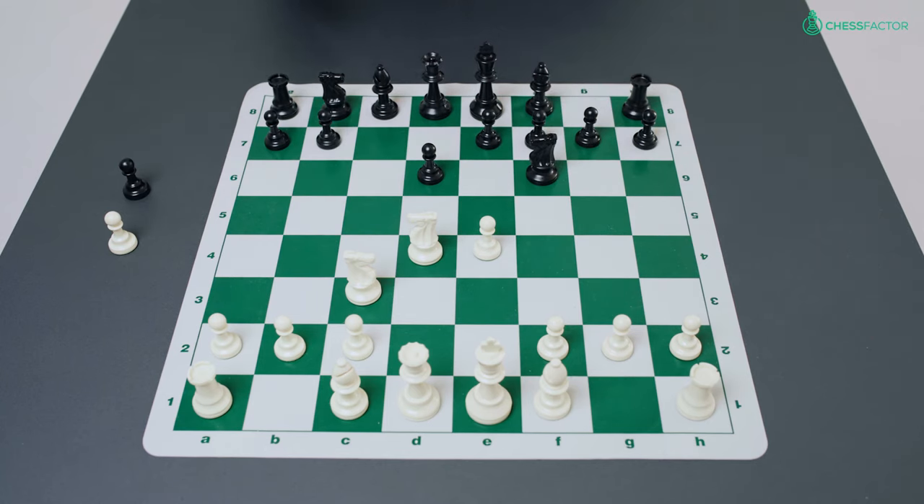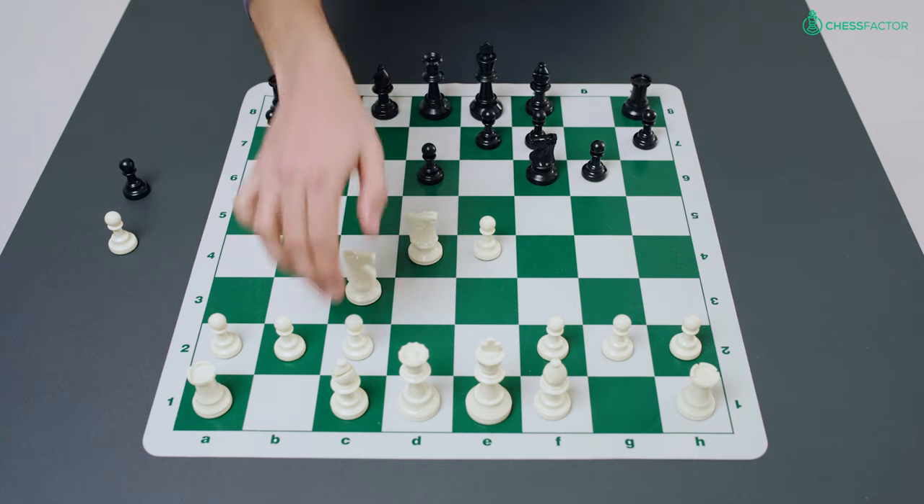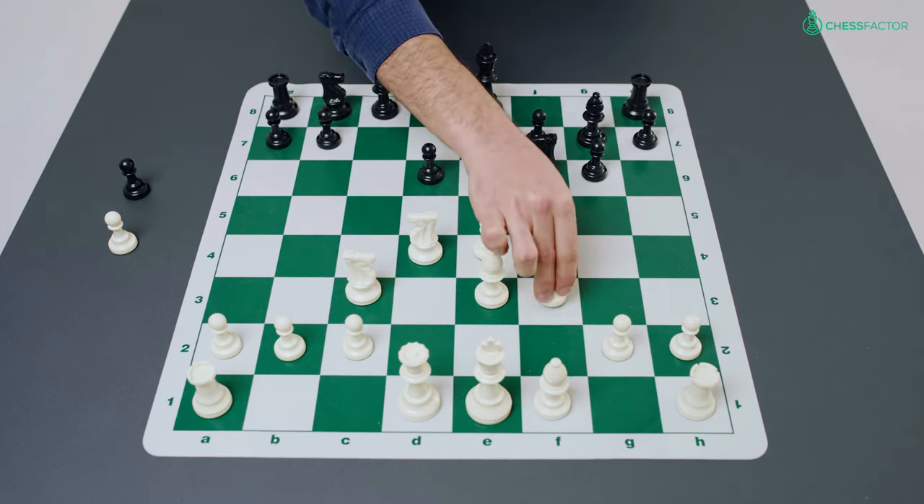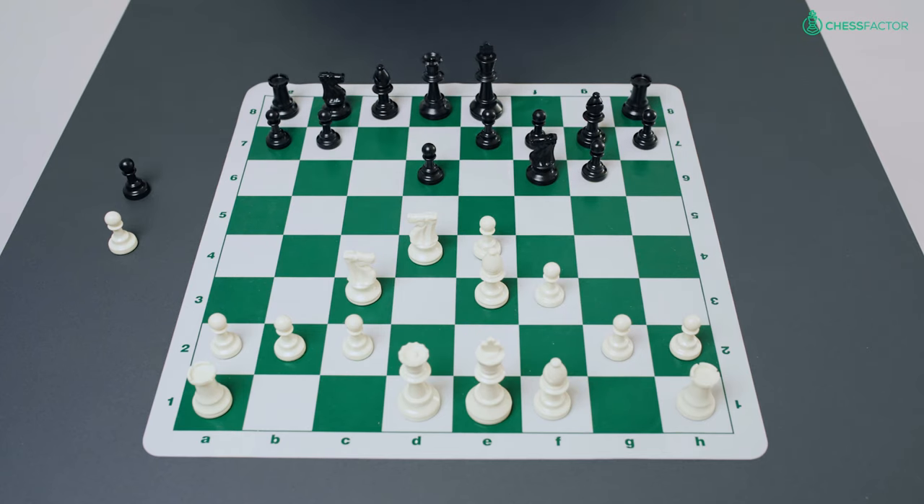Knight c3, developing the knight and defending the pawn, and black now plays pawn to g6. In this position black has many options — for example the most common move is a6, which is the Sicilian Najdorf defense. But with the move g6 we have the Dragon variation of the Sicilian. White develops his remaining queenside minor piece, bishop e3, supporting his knight on d4. Black fianchettos his bishop, and now white fortifies the center with f3. We have the so-called Yugoslav variation against the Sicilian Dragon.